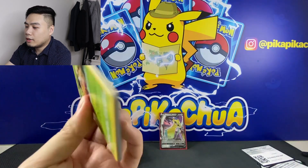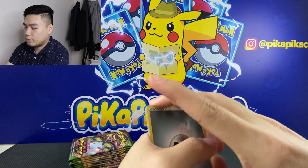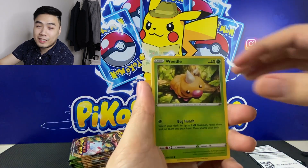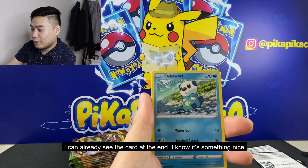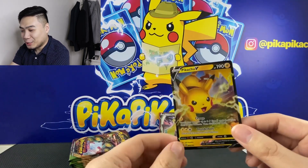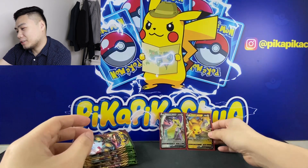We have a white code card. Pack seven: we have Energy, Swoobat, Magcargo, League Staff, Weedle, Telo, Sunflora, Oshawott, Pancham, Diancie Reverse — and a Pikachu V! So, another Pikachu for our collection, yay!